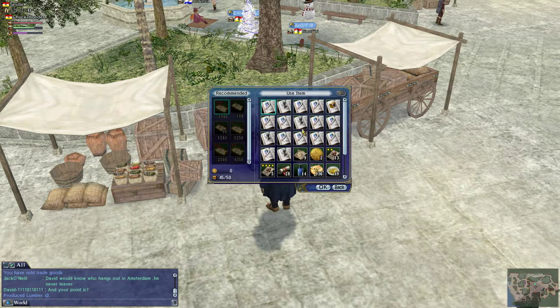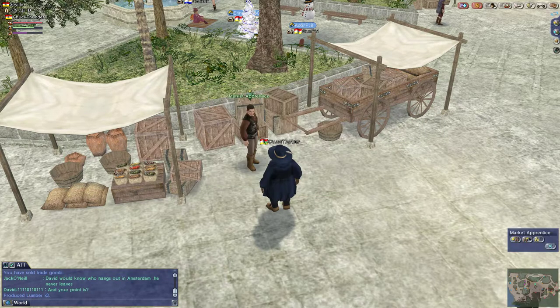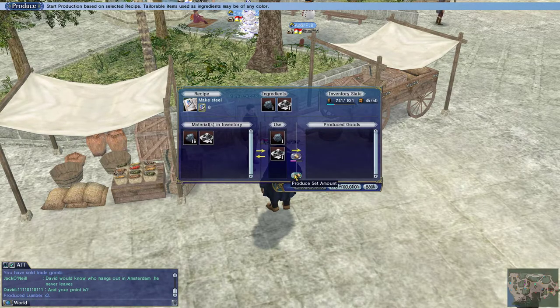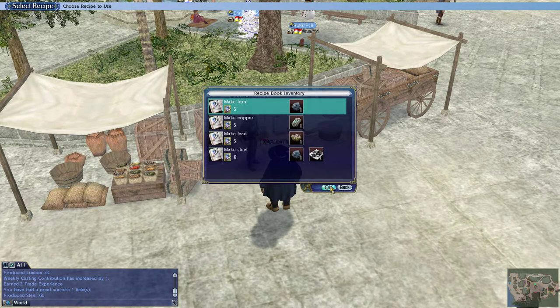I'll do lumber first, and if there's any leftovers I'll turn them into deck brushes. Then we'll go ahead and smelt some steel. I'm already ranked 10 with smelting, so this is kind of moot — this is just to use the materials and sell them for a higher profit. Rank 10, when you're not in a casting job, means nothing.